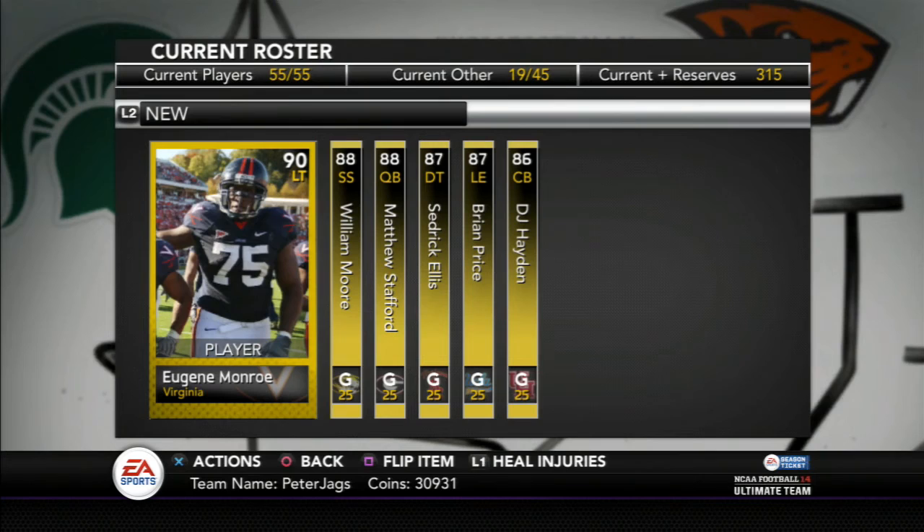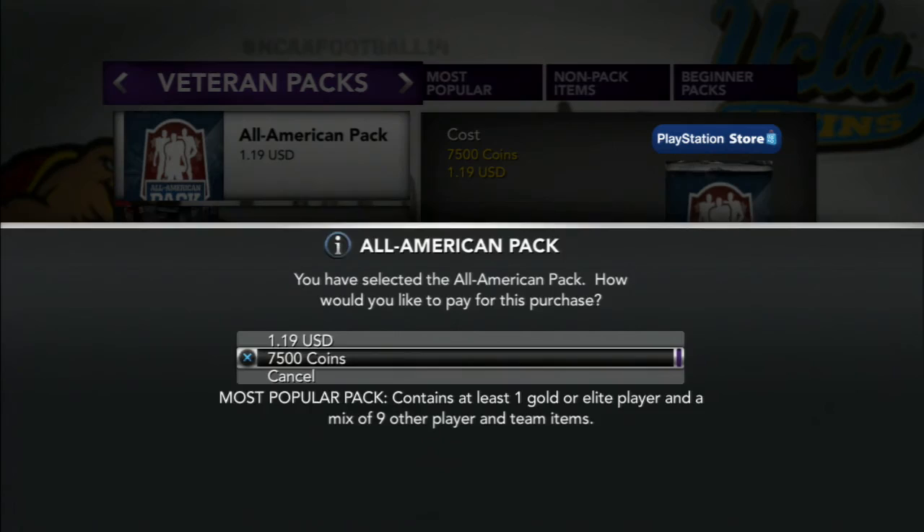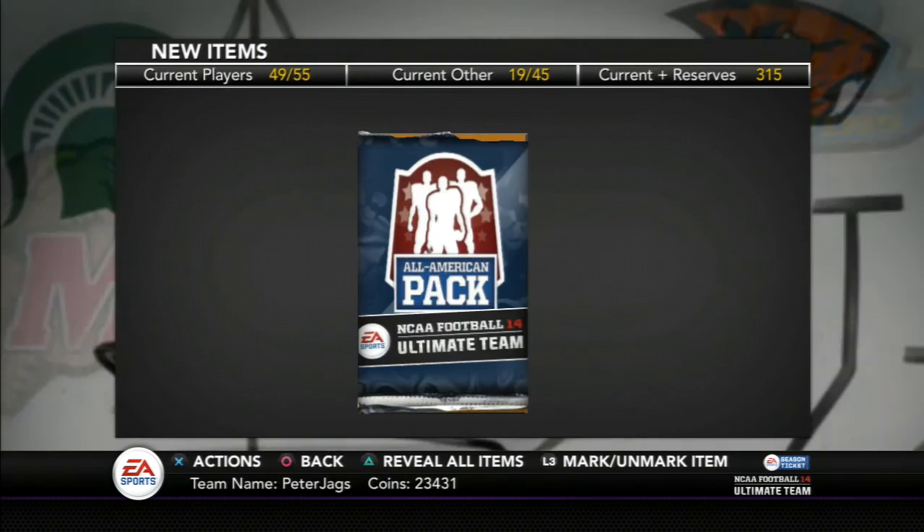I'm actually gonna open one more All-American pack, see if we can get something else good, and then I'm gonna wrap up the video. Eugene Monroe was the best card at 90 overall — not great. So we're opening one All-American pack for 7,500 coins.